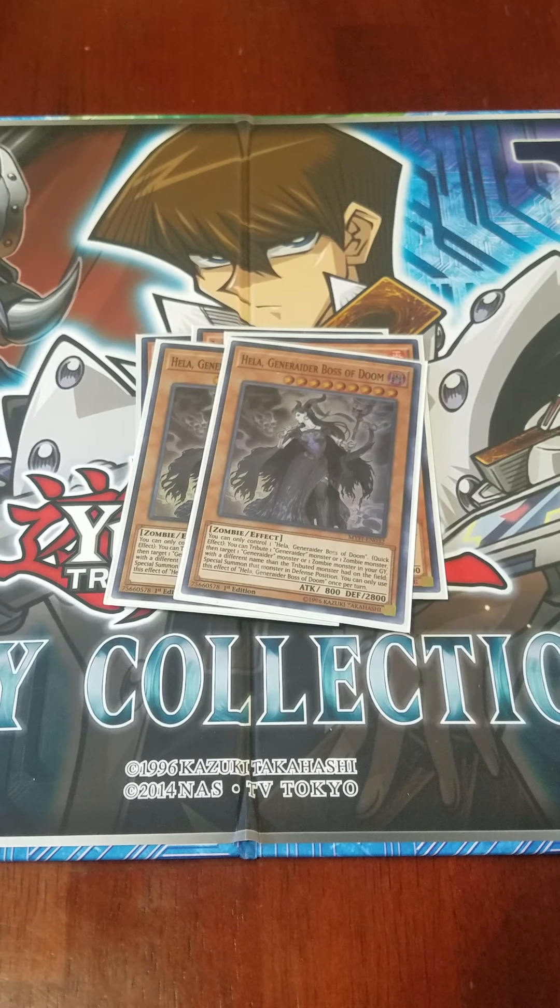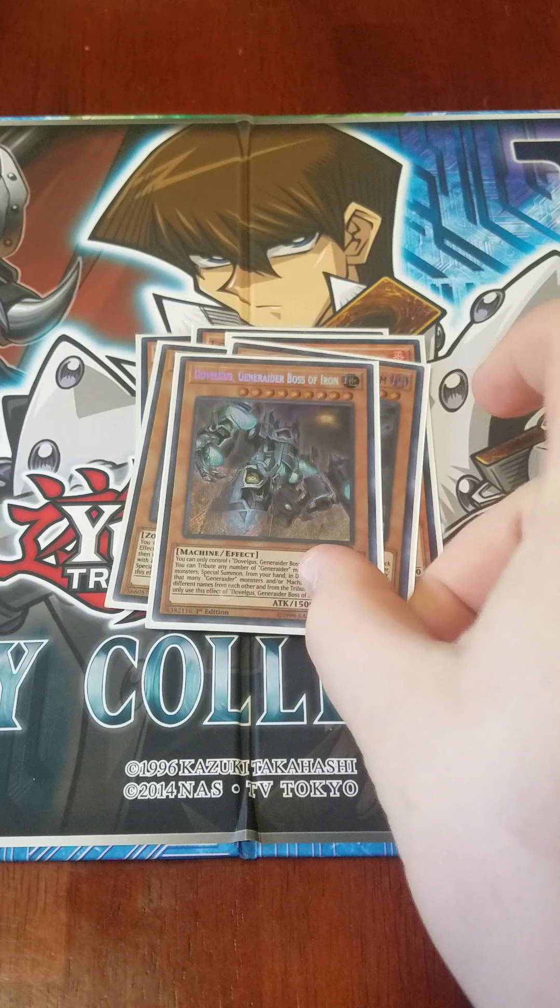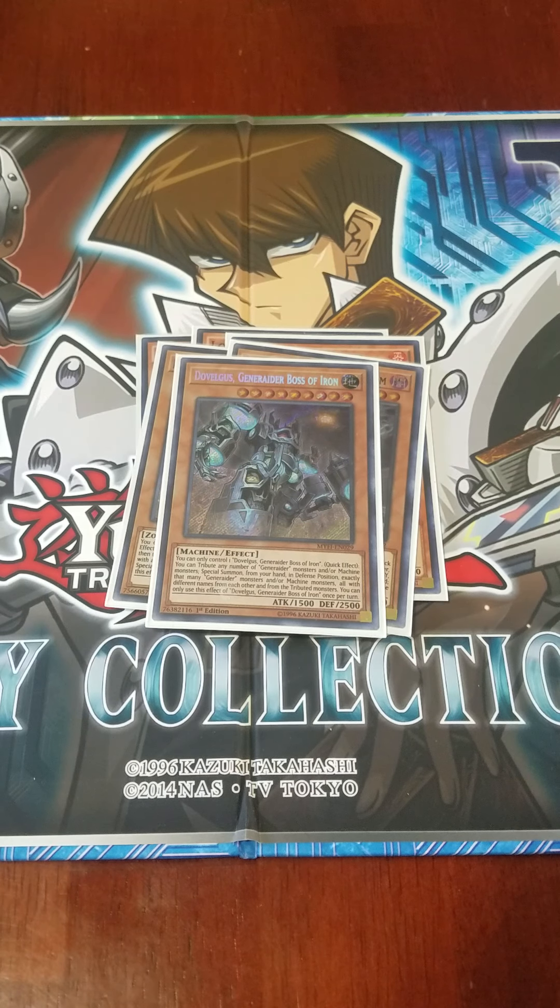I play two copies of Hela Generator Boss of Doom. Hela lets you tribute a Generator or Zombie monster on your field, then target a Generator or Zombie in your graveyard and special summon it. All the Generator monsters are hard once per turn, and you can only control one boss monster with the same name. I also play one Dovalgus, which lets you tribute a Generator or Machine to summon a Machine or Generator from your hand.